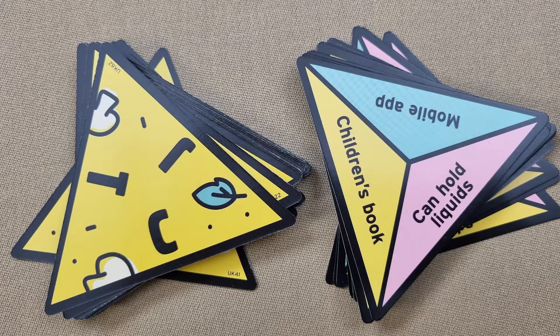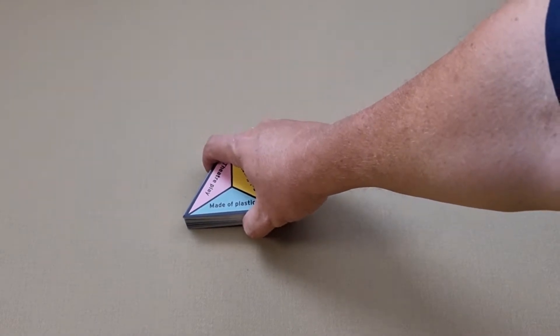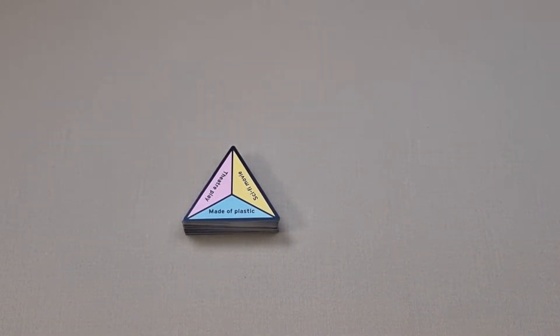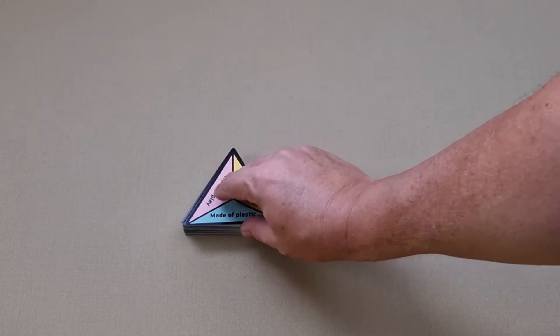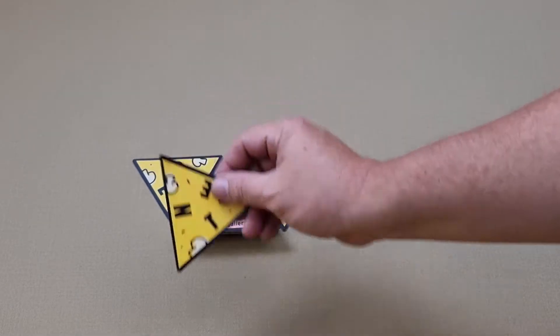Now we're going to take a look inside the box. You'll see there's a little deck of cards. To set up, ensure that the cards are all facing the same direction, shuffle, and take a stack of about 40 cards and place it category side up in the middle of the playing area. Then take the top three cards and place them letter side up around the center pile like this.